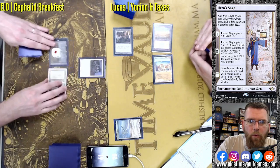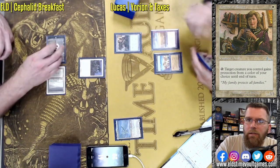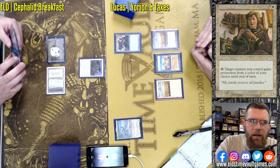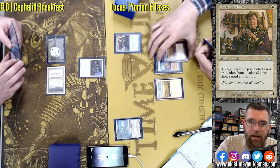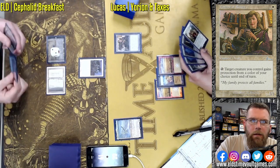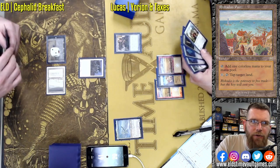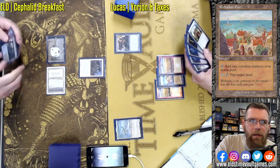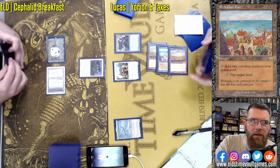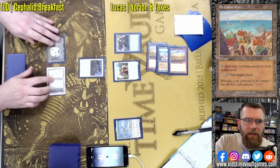Mana denial can be an extremely important component of the Death and Taxes strategy. Taxes works much better along with Wasteland and Rishadan Port — and we see he does have a Port, a foil one at that. We go after this Tundra. This could be disastrous as the Rishadan Port keeps that Tundra down and the Urza's Saga goes away. Just an absolute blowout.